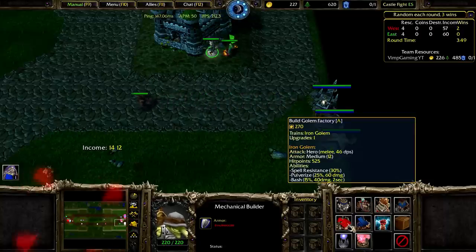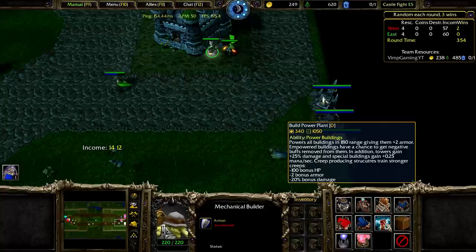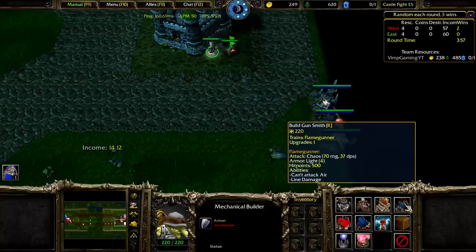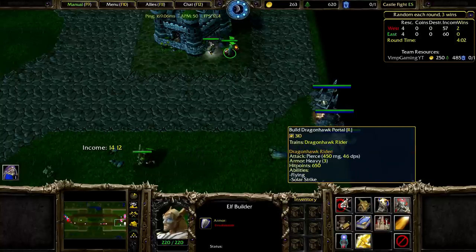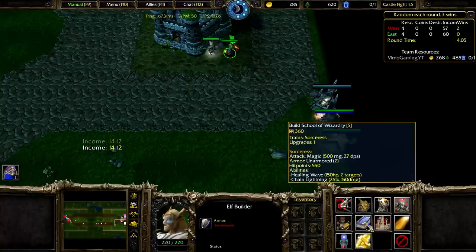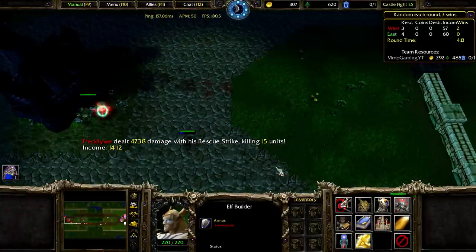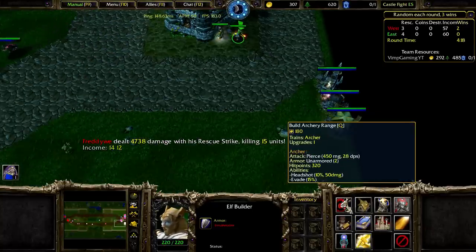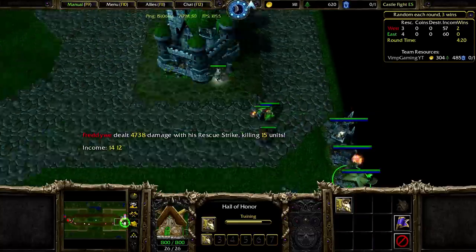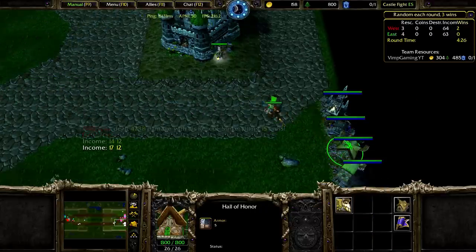Let's go for Goblin Shredder, Power Plant. Sorceress — maybe Ballista could be pretty good here. So they did use the Rescue, that's good. Let's go for some Archers — definitely want some Pierce. Oh wait, that was on the wrong builder. Shredder — feels bad.